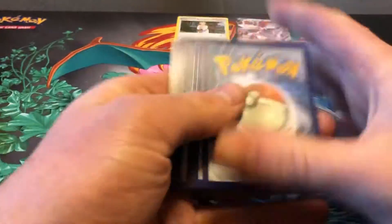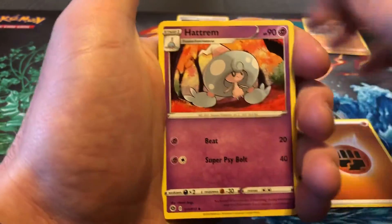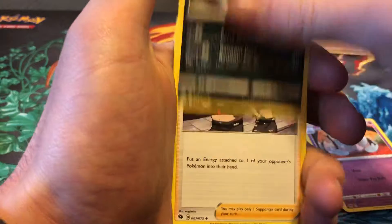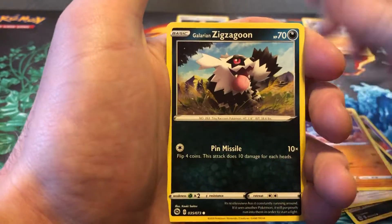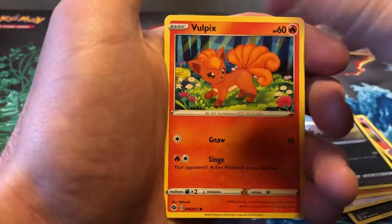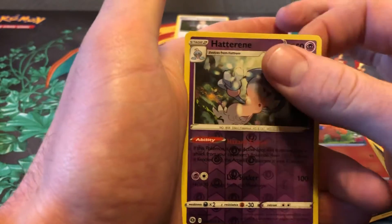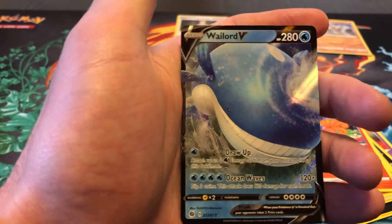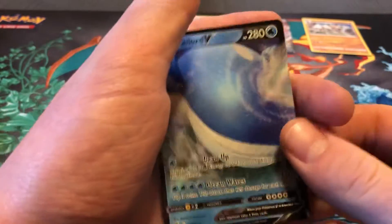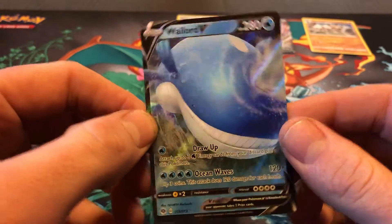Code card. Fighting Energy, Hattrem, Malamar, Team Yell Grunt, Nickit, Swablu, Machop, Galarian Zigzagoon, Vulpix. The Reverse is a Hatterene — Reverse Rare. Nice, I don't believe I have that one. And a Wailord V. That is a gnarly-looking card — he's just coming right at you there.